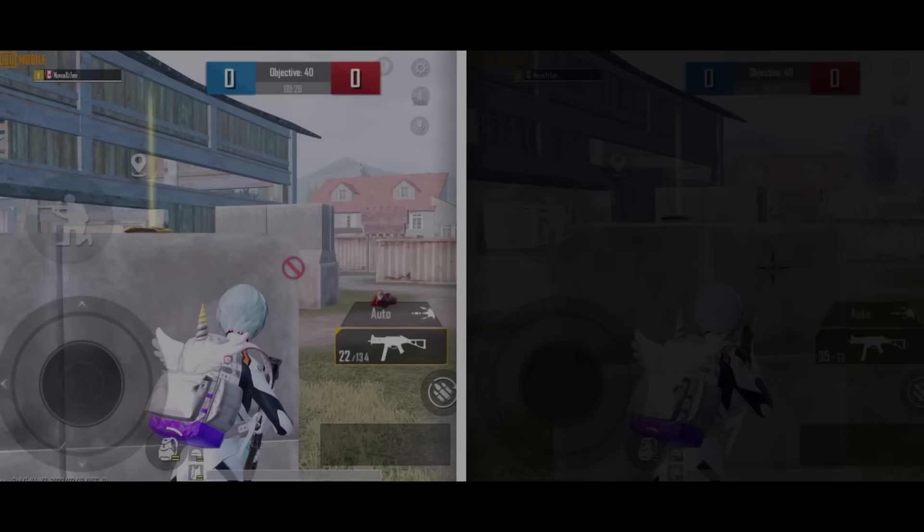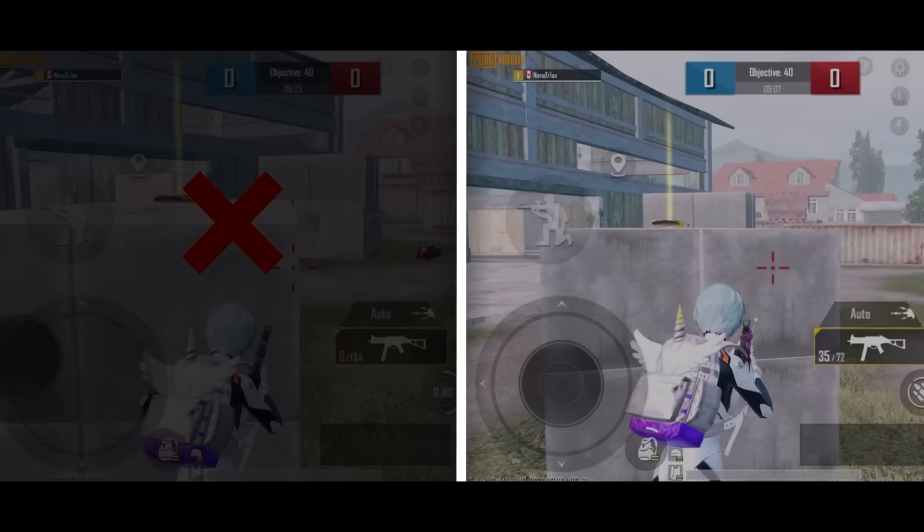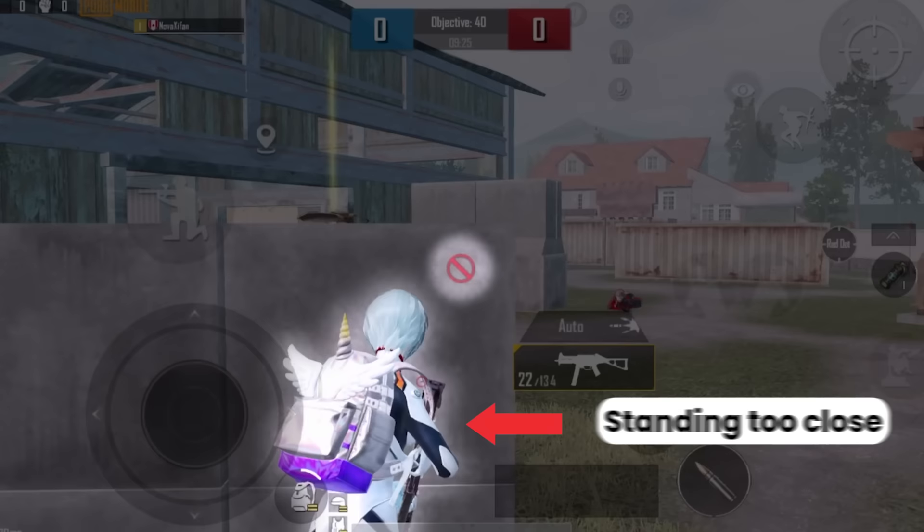Look at this comparison. We stand too close to the wall, and the gun gets blocked. As you pre-fire and move out of cover, your first few bullets will always miss the enemy.